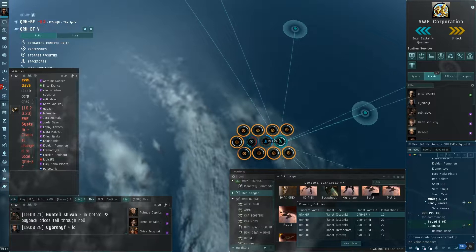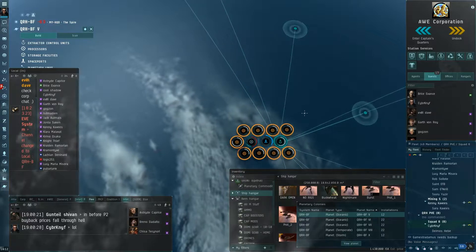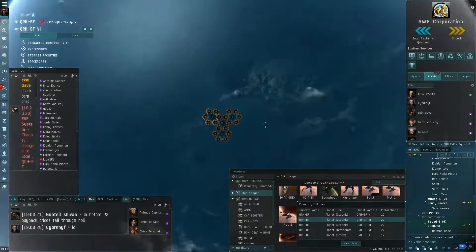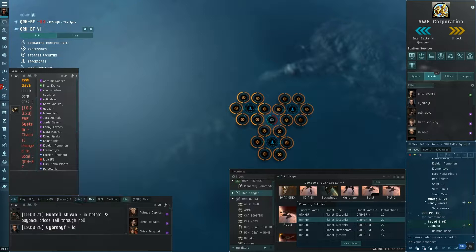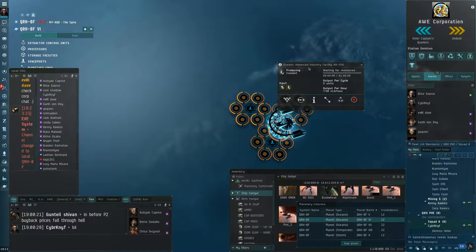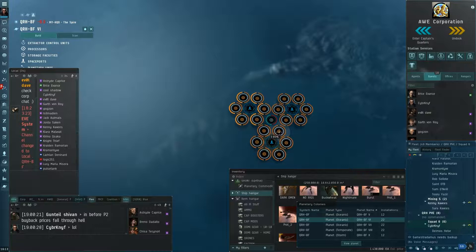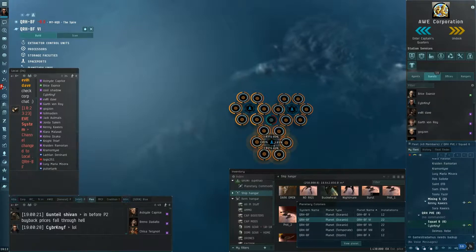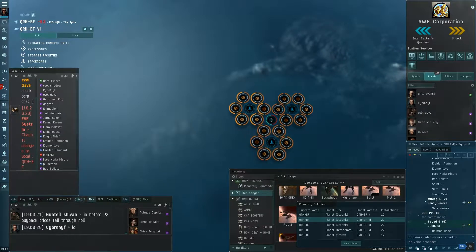Now we move to an assembly planet. On an assembly planet, you place your command center in the center — no links go to it. Around it you place six Advanced Industry Facilities. Then you put three launchpads arranged so that four processors are assigned to each launchpad. This pattern keeps your links shortest, because links only go from a launchpad to its processors, making it like three separate installations.